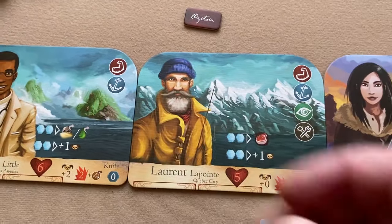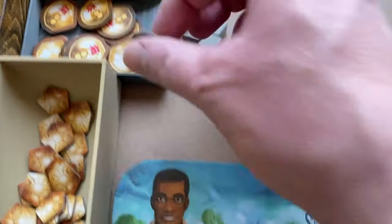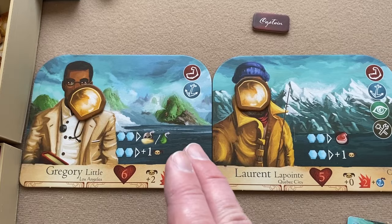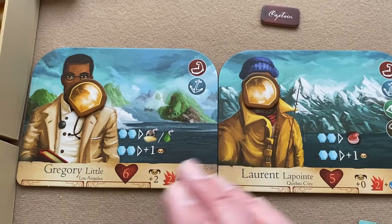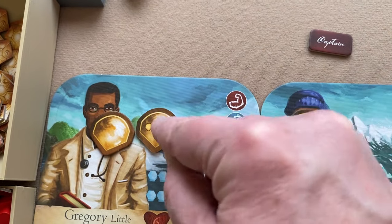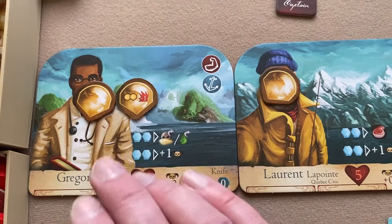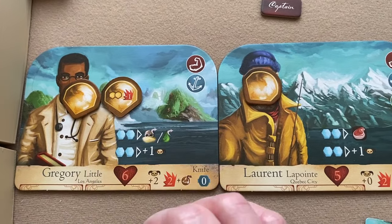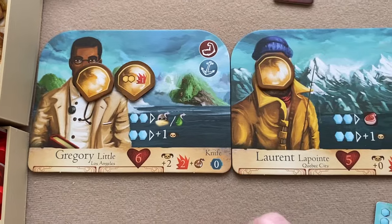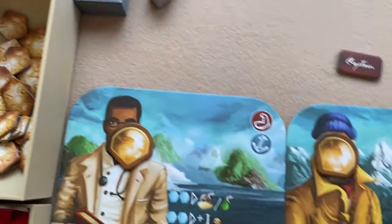If you want a crew member to participate in a challenge, you must put a fatigue token on them, then you get to use their skill icons. A crew member can receive a second fatigue token if they participate in another challenge, but two fatigue is the maximum — they can't participate in further challenges until fatigue is removed. In combat, a crew member with two fatigue tokens does minus one damage.